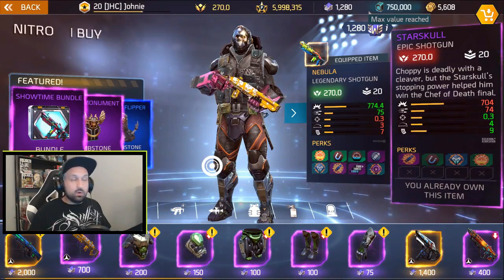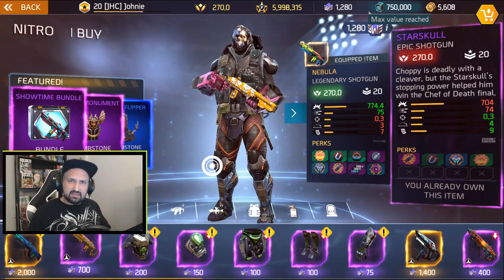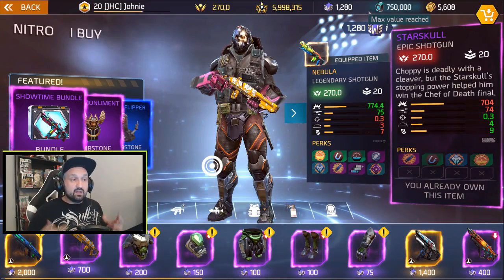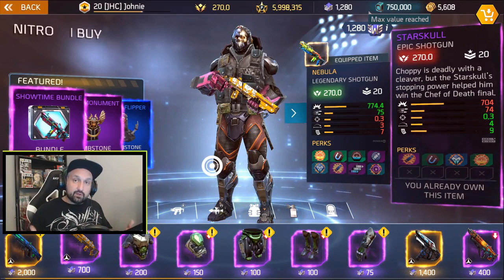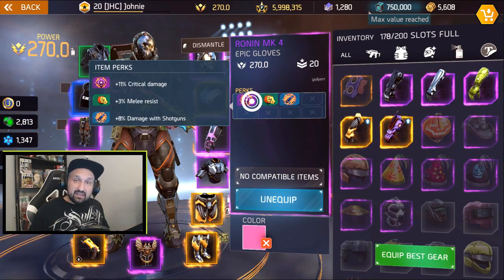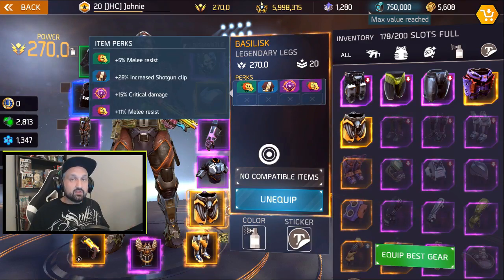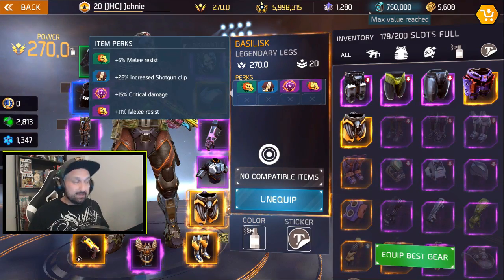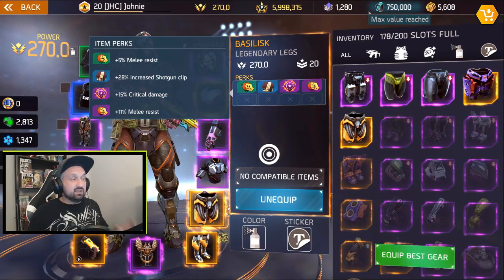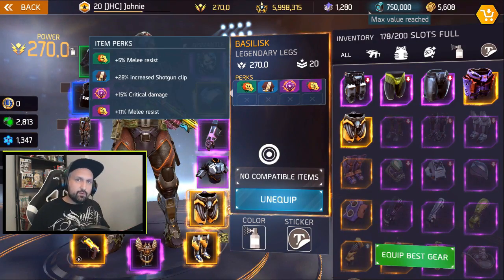Look at the art though — yellow paint with a white skull, white stars in the front and on the magazine. Beautiful shotgun. If you guys like shotguns, you're gonna love that one. On my gear I'm using 8% extra damage with shotgun, and increased shotgun clip at 28%. So pay attention to the number of bullets — original number is 9 plus 28%. Let's go for the gameplay.